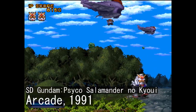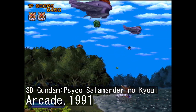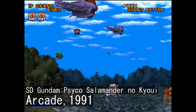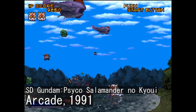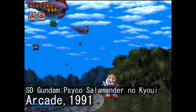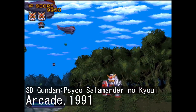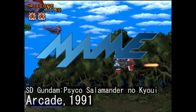As far as power-ups and progression are concerned, some enemies will straight up drop weapon pickups, allowing you to go from humble Vulcans and a pair of beam sabers to weapons like the Hyper Bazooka, the Gundam Hammer, and the Sazabi's beam shot rifle, which can rapid fire. On top of shields and more power-ups, you can easily snowball over time, which does come in handy since the difficulty increases each stage. You should be able to run it on the MAME emulator, just like the next entry on this list.